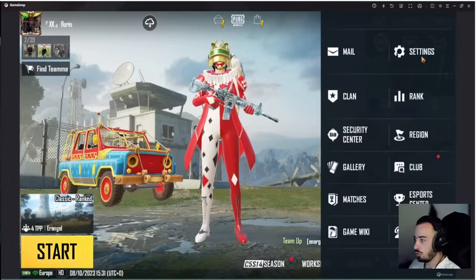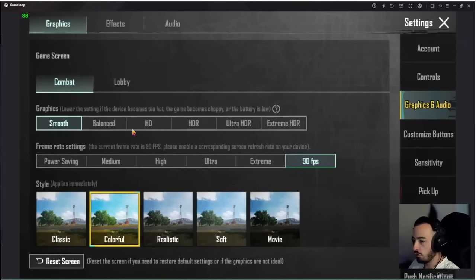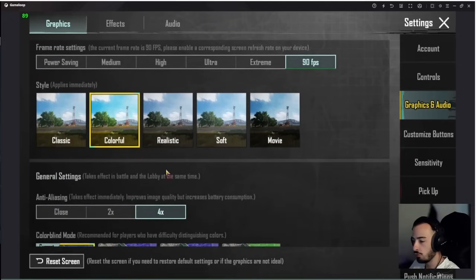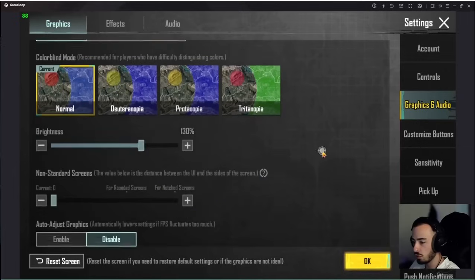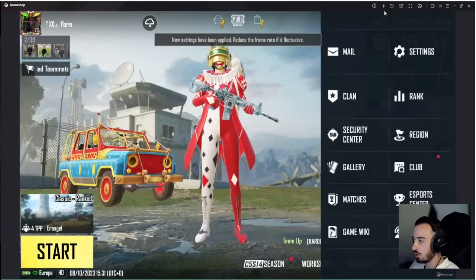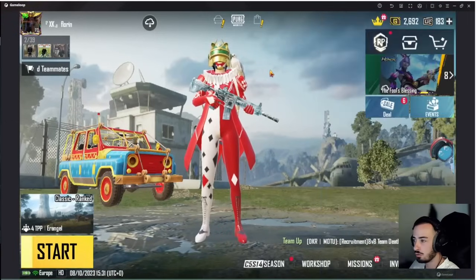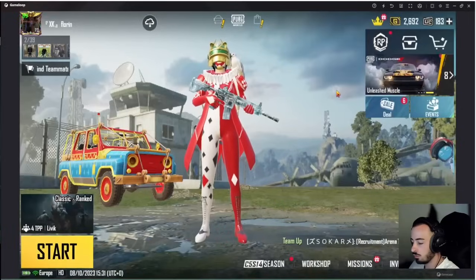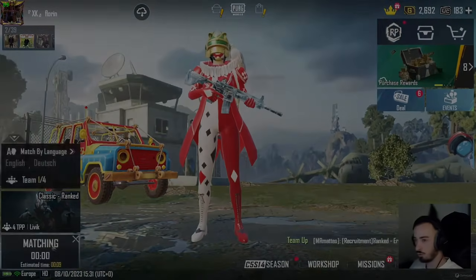After your PUBG is open, go to Settings, then Graphics. In the Combat section, press Smooth 90 FPS. I prefer Colorful. Close that. You can customize the controls however you want. Press OK. Select the map, go fullscreen, and let's go!